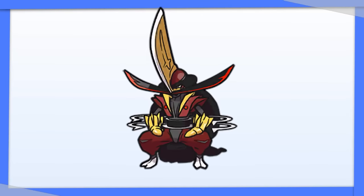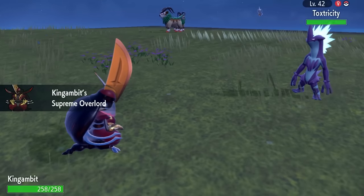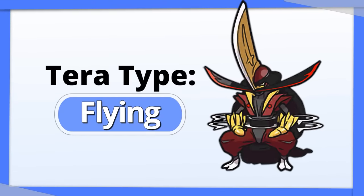Kingambit: you don't need to worry about your offense, especially if you have fainted allies on your team that activate its ability. Completely avoiding Ground and resisting Fighting with Tera Flying would be my first choice.